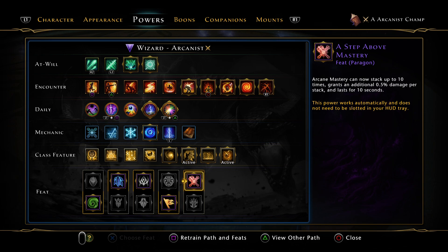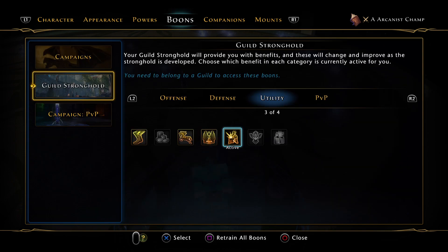Arcane Mastery can now stack 10 times and grants an additional 0.5% damage per stack, lasting for 10 seconds — a very nice feature. It's just fun to play the Arcanist; it's different than the Thaumaturge. It's nice to have both of them just to compare.